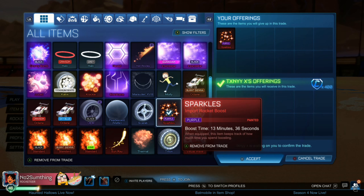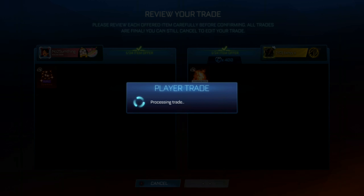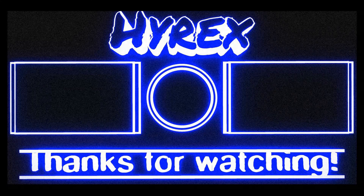Right here we're selling our Purple Sparkles for a White Standard and 400 credits. White Standard at minimum is 900, so with 400 credits added that's around a 1300 credit offer for our Purple Sparkles — a very good trade. Hope you guys enjoyed the video and I'll see you all in the next one.